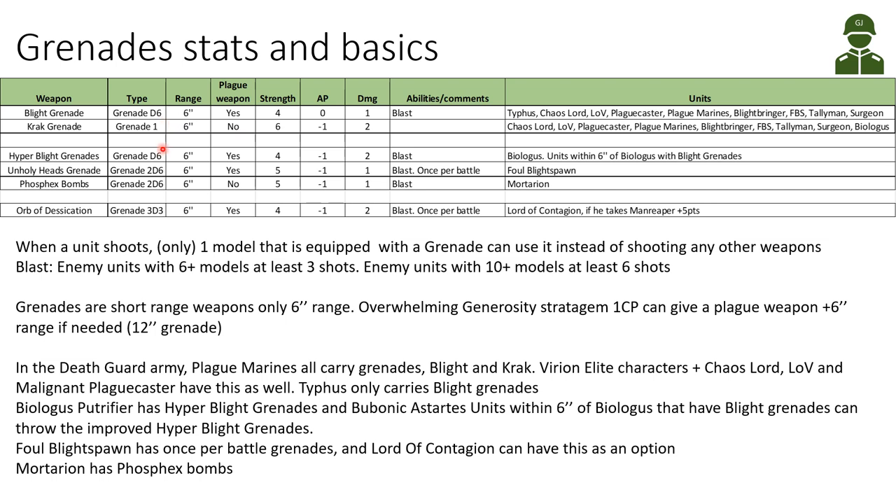Looking at some of the special grenades: we have the Hyper Blight Grenades — also Grenade D6, range 6 inches, a plague weapon, strength 4, AP minus 1, and damage 2. So better damage and AP helping the output of the Hyper Blight Grenades, and it's a blast weapon. It's the Biologous Putrefier that has this grenade. Additionally, units within 6 inches of the Biologous that have Blight Grenades can use the stats for the Hyper Blight Grenades instead — so minus 1 AP and additional damage.